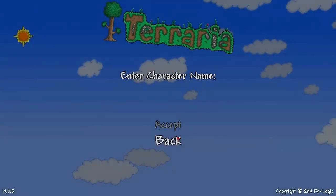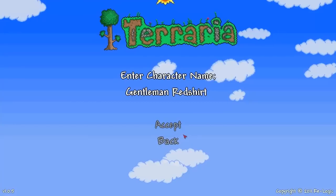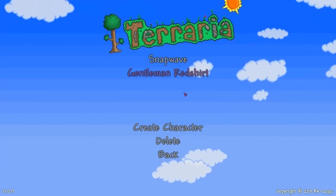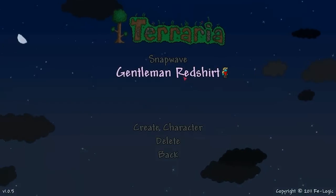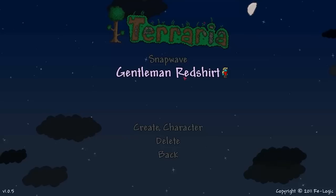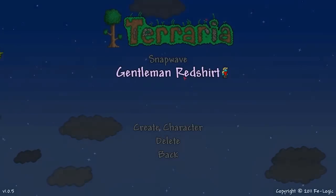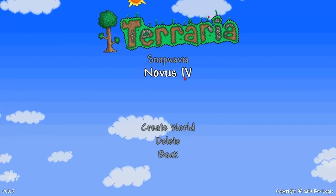He's created a gentleman red shirt — because he's gonna die. I actually started this before, but I forgot to set the character to hardcore. So I built a grappling hook out of a hook that I had farmed from skeletons using Snapwave and Snapwavia. So you missed that, but otherwise it's a fresh start.